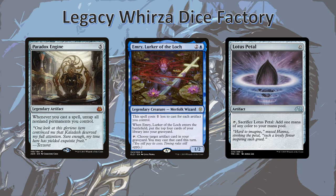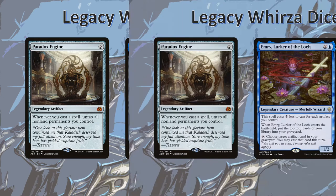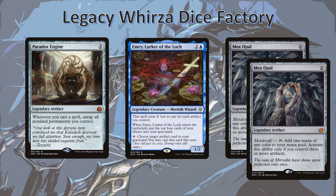With Paradox Engine, Emry, and Lotus Petal, we actually can get infinite mana and infinite untaps. The way this works: first we cast Lotus Petal — this will untap things with Paradox Engine, but we don't quite care about that yet. We sac the Lotus Petal for some mana. Then we can tap Emry to target Lotus Petal in our graveyard to recast it for free. Casting it for free uses Paradox Engine to untap Emry, and then we can sac the Lotus Petal again and repeat the whole process. Another way to do this is with two Mox Opals — instead of sacrificing like we did with the Lotus Petals, the Mox Opals will destroy each other — well, one of them — due to the Legendary rule. This way we can actually gain two mana per cycle.